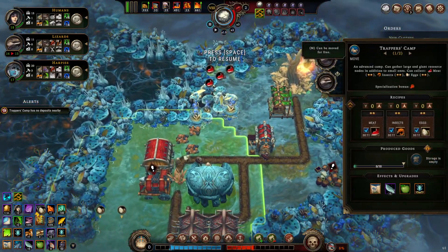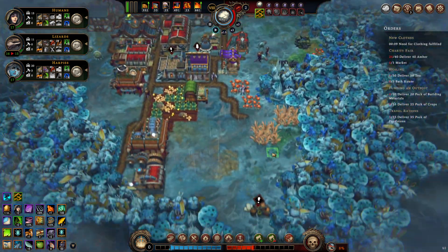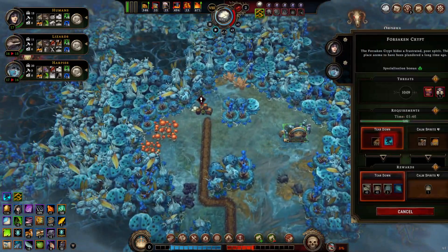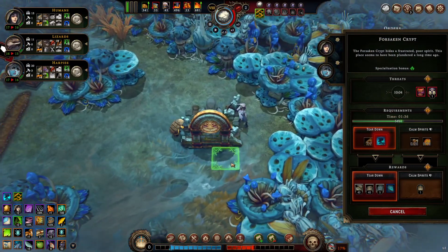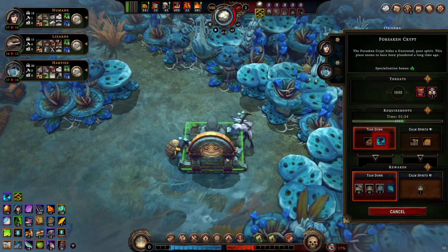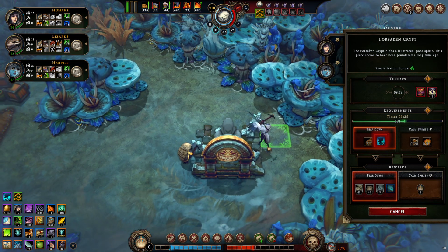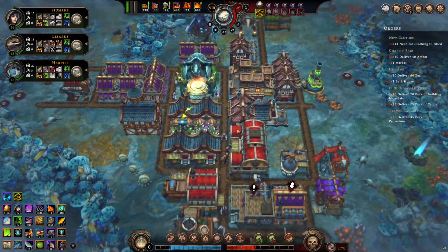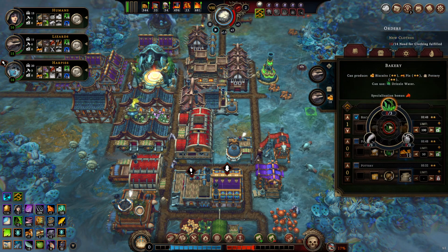This camp has gathered all the meat — let's move it across. Build a little road. How are we doing? We're tearing down the forsaken crypt. I do like these new animations they've added. Although this does make me feel kind of bad — they are just pickaxing it. It's fine, blame me, I told them to do it.